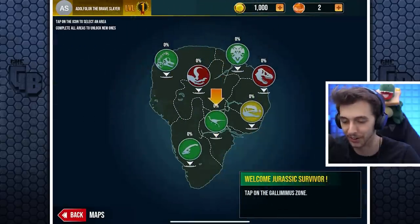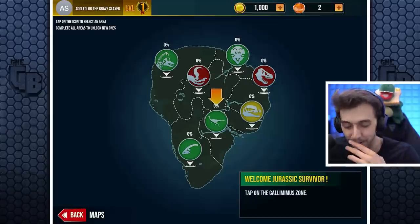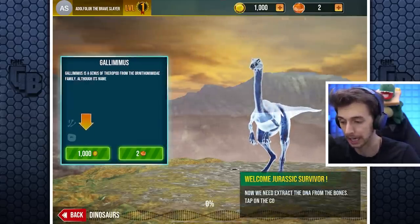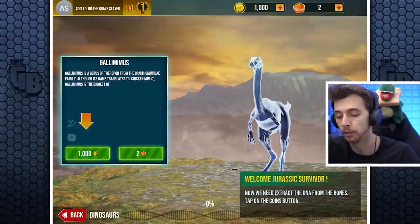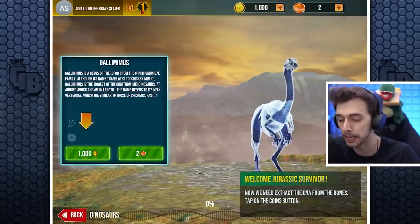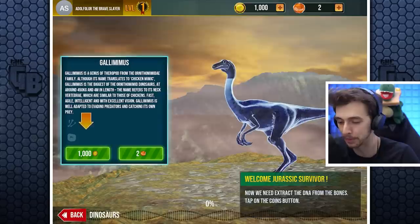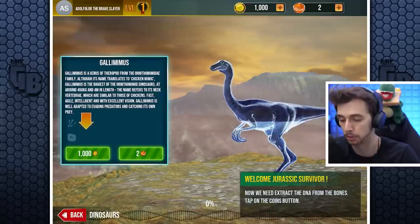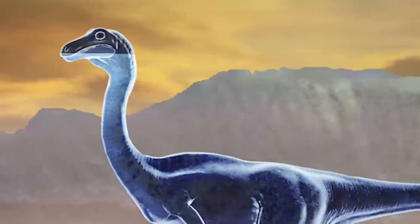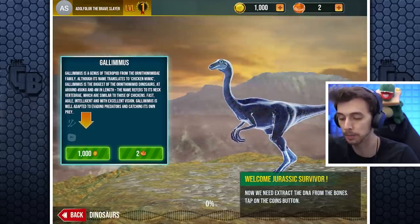So I click on this - this is so cool! I love this! Welcome to Jurassic Survivor. Tap on the Gallimimus zone. Gallimimus is a genus of theropod from the Ornithomimidae family. Although its name translates to chicken mimic, Gallimimus is the biggest of the Ornithomimid dinosaurs at around 450 kilograms and four meters in length. The name refers to its neck vertebrae, which are similar to those of chickens.